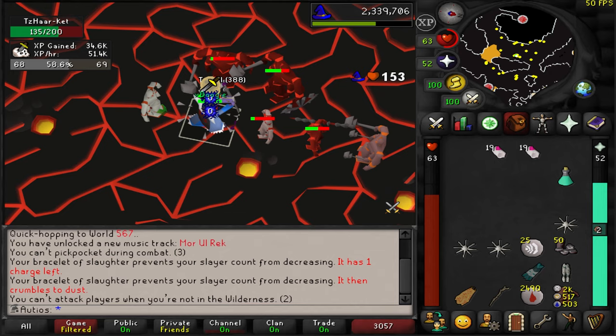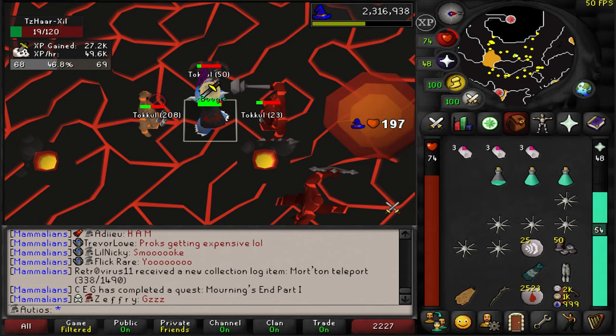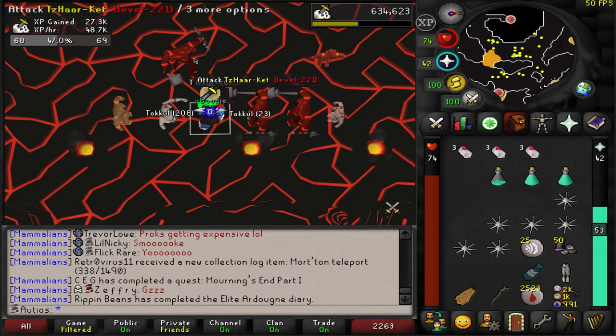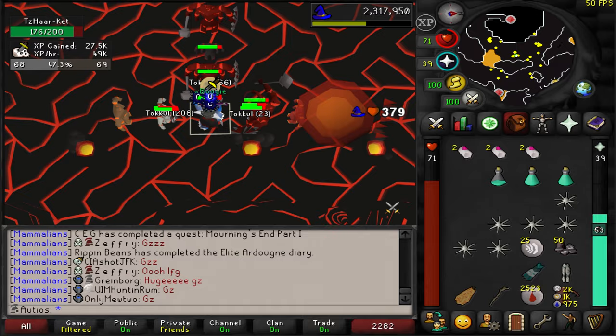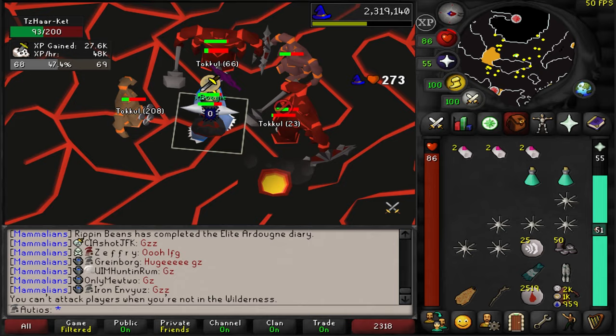This was my first time ever doing a Tazar task by doing the bursting method where you use an alt. Basically all I'm doing is tagging the little ones to make the other Tazars attack you, and I'm just using splash gear on my alt — which is just my main account. Then I try and stack them up, make a nice little pile, and get to barraging on the Ironman. I got up to about 50,000 Slayer XP per hour, which is pretty below what you're supposed to get, so definitely room for improvement. But it was a lot of fun — a little more engaging than some of the other burst tasks I've done.